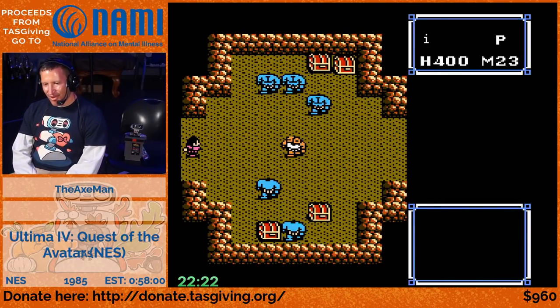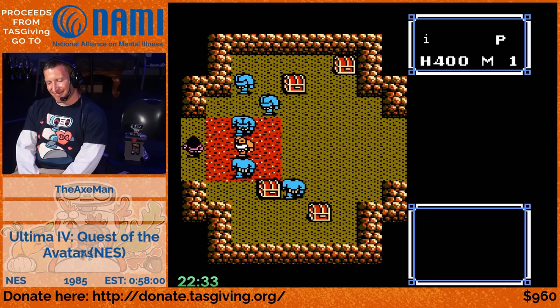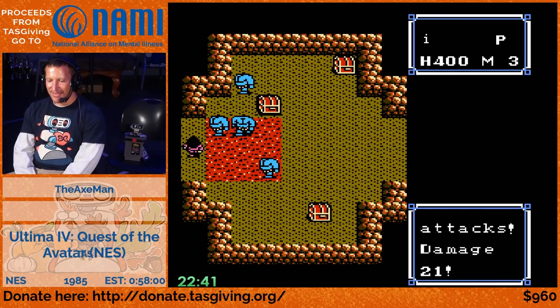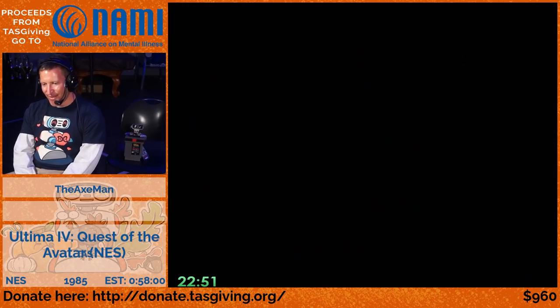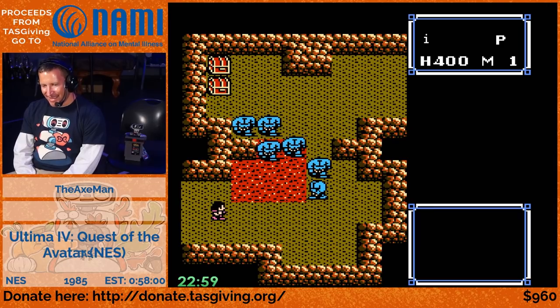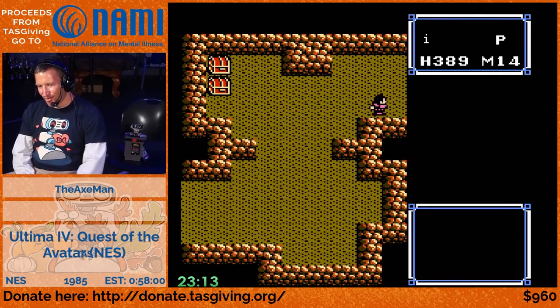Now we're going to get some interesting fights in the dungeon. That hit/miss counter is actually one of the parts we can't route around in a real-time run because the counter is stored in the actual save data for the game. Even if you start a completely new game, it has the counter from the old game, so it's just constantly rotating. It's kind of like Final Fantasy, which also stores a random number seed in SRAM - when you start your game, even a new game, it's still loading that from the old save data stored on the cartridge.